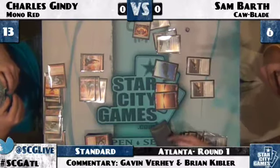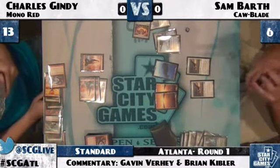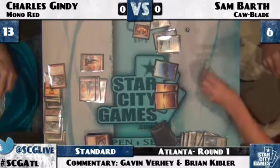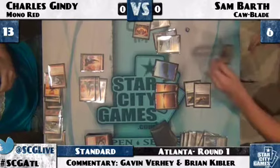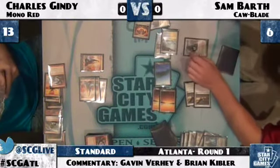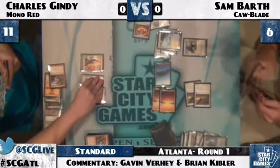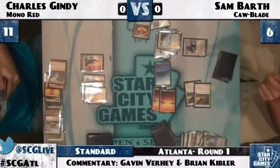Sam is going to throw away the Jace to give himself another card out of it. Pretty good deal — three cards off that Jace, sort of like a Concentrate on Suspend. Sam serves for two, dropping Charles' life down to 11. And here comes Gideon Jura. Now that card is a huge card against the red decks. Charles doesn't have many creatures, so it doesn't work as well as it could have, but Hero of Oxid Ridge is nullified now, and he can turn that into eight damage next turn.